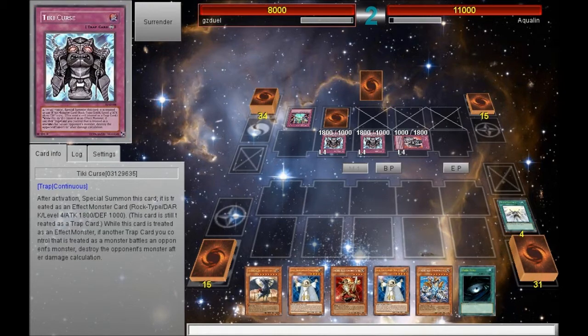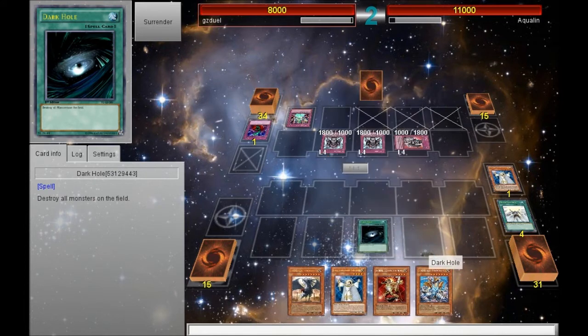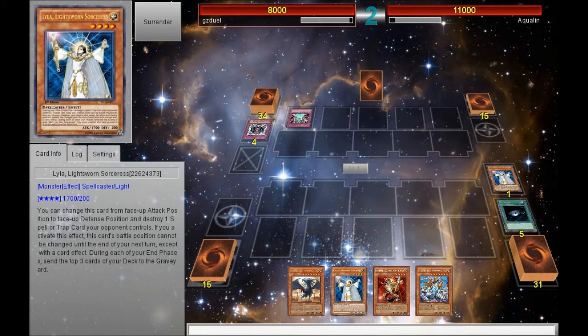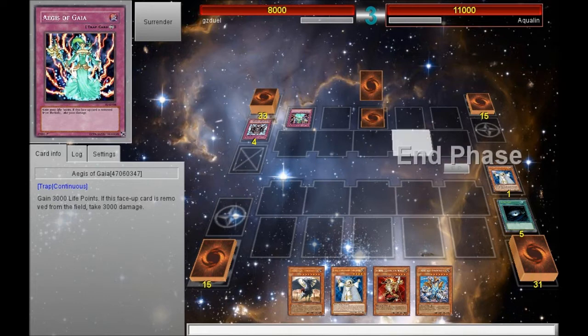I drew into Dark Hole — I was like, awesome. So what I'll do is use Lightsworn Lyla's effect in order to destroy that back row. Lo and behold, he has a Bottomless Trap Hole, which is equivalent to me getting rid of the back row anyway. I'm using Dark Hole and I actually placed myself in a winning advantage, where I have four cards and my opponent has like two cards to work with.